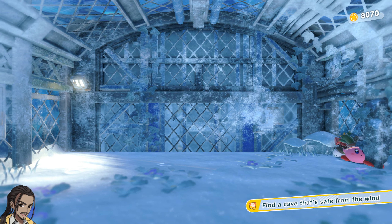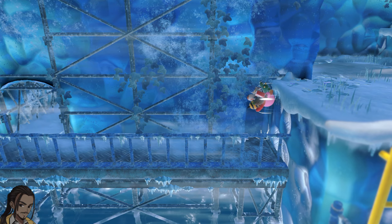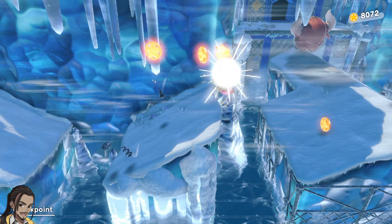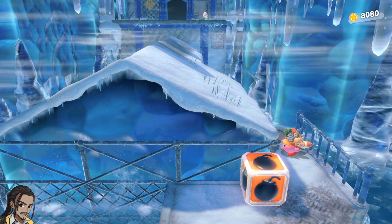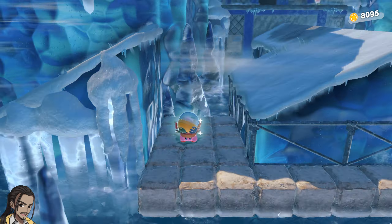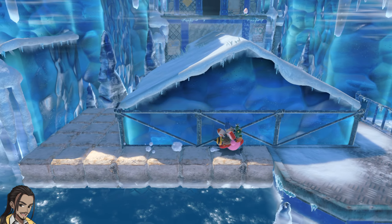Find a cave that's safe from the wind — that is for one extra Waddle Dee. That's an interesting way to introduce the mechanic, where Clutter Needle also just keeps you safe from the wind, like you just don't worry about it anymore. This puts us below the wind line, so we're safe from it as well.